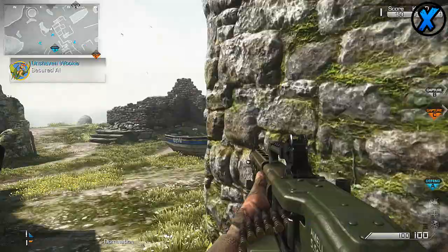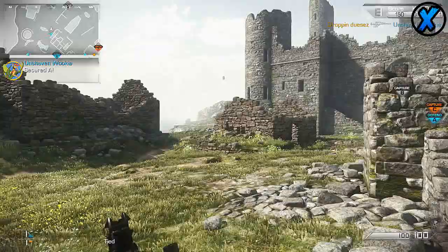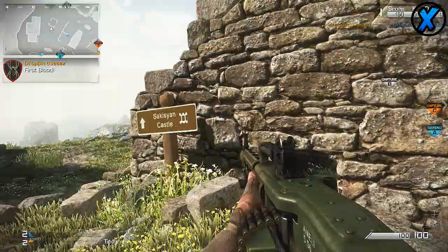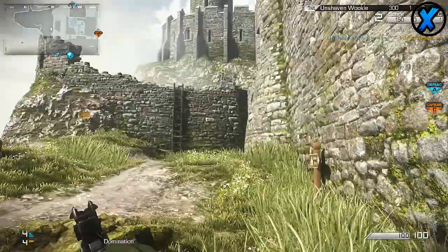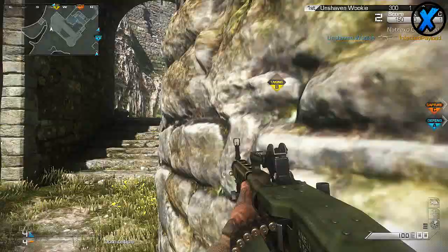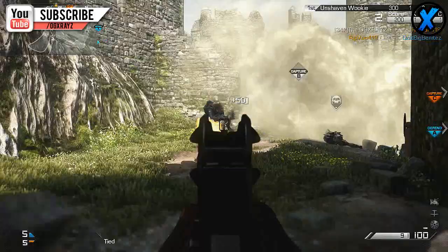What's up guys, it's X-Rays, welcome to a new episode of Call of Duty Ghost weapon comparison. In today's episode we're going to be taking a look at the most damaging LMGs in Call of Duty Ghost — the Ameli and the M27 IAR. Both of these LMGs are great weapons to use; they compare much like assault rifles, so if you've never used LMGs and thought they're just really slow, you should definitely try these out.